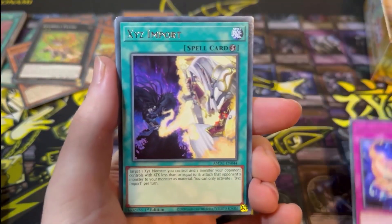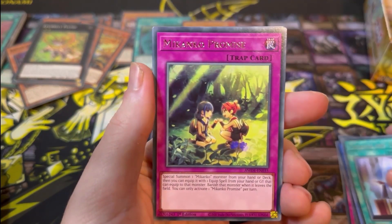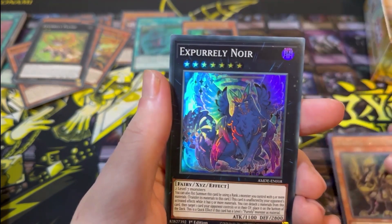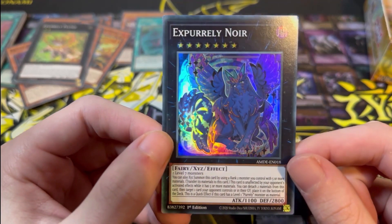Next pack: Xyz Reborn, Xyz Import, The Ancient and Ascended, Infernoble Arms, Mekanko Promise, Gizmec Naganaki — and wow, it's a new one! X Purely Noir! Oh, that looks so, so cool!